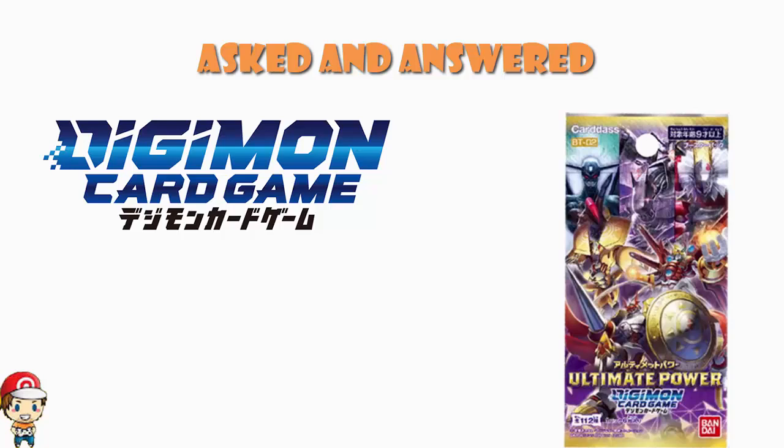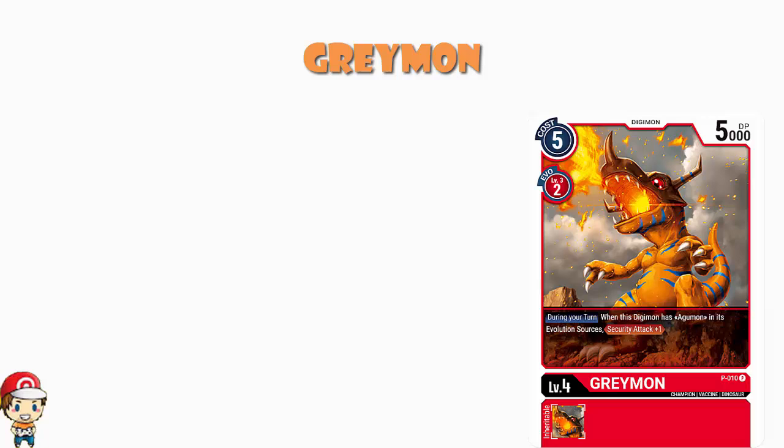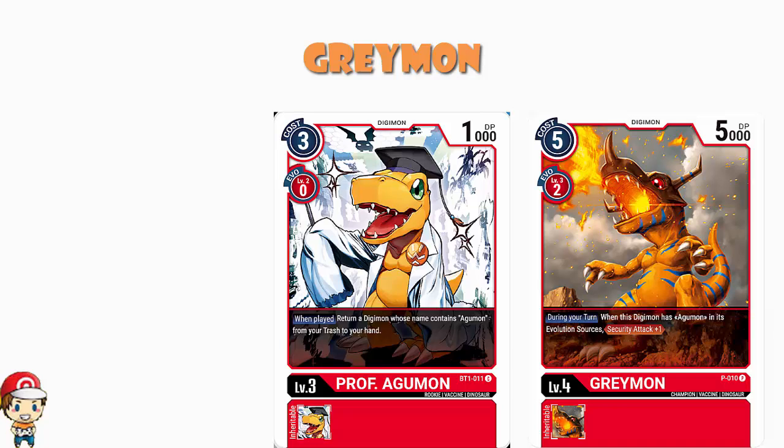We're starting off today with a ruling about the promo Greymon. During your turn, when this Digimon has Agamon in its evolution sources, it gains security attack plus one. The question is: does Professor Agamon count? The answer is no — it has to have Agamon in its evolution sources, not a Digimon with Agamon in its name. Professor Agamon isn't Agamon; it's Professor Agamon. It does not count.